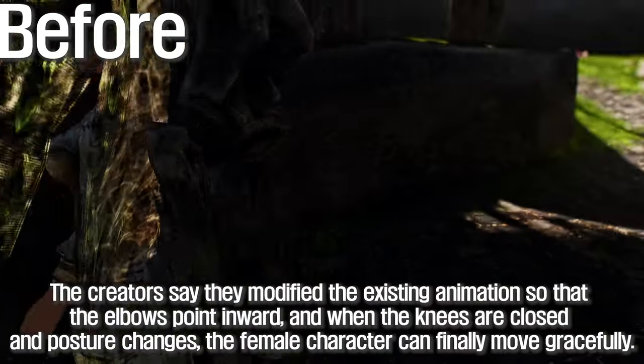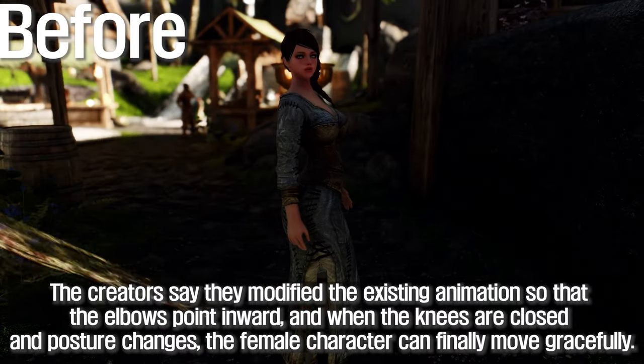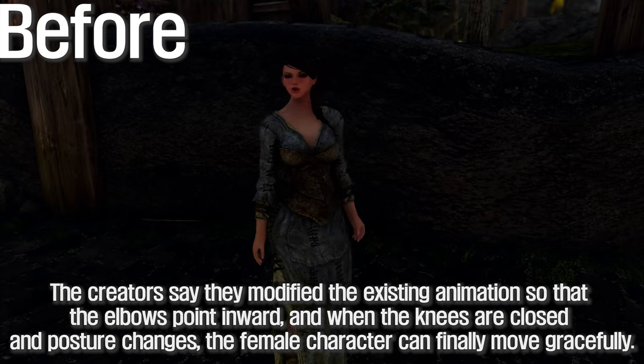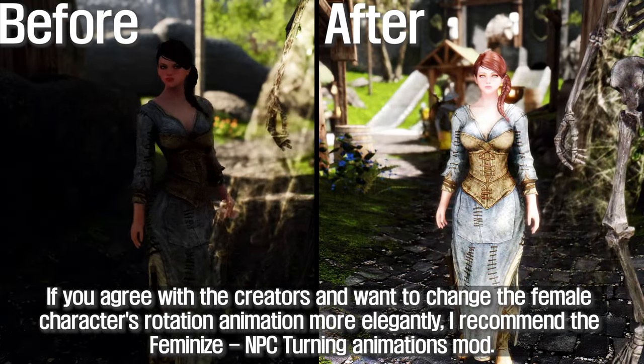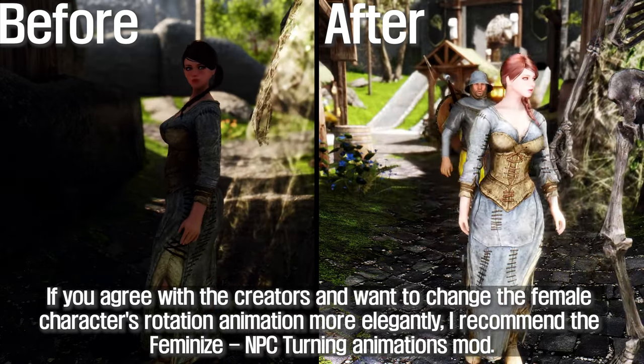The creators modified the existing animation so that the elbows point inward, and when the knees are closed and posture changes, the female character can finally move gracefully. If you agree and want to change the female character's rotation animation more elegantly, I recommend the Feminize NPC Turning Animations mod.